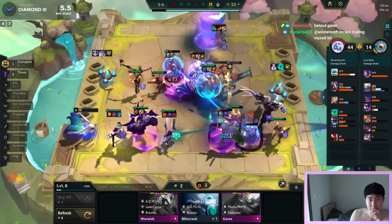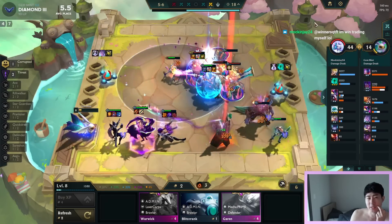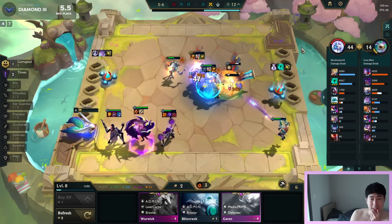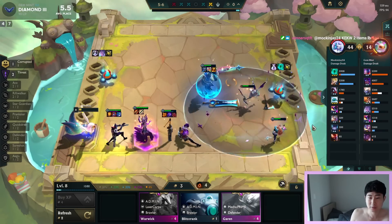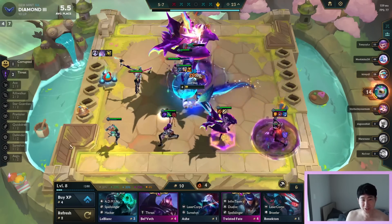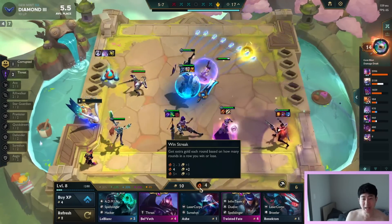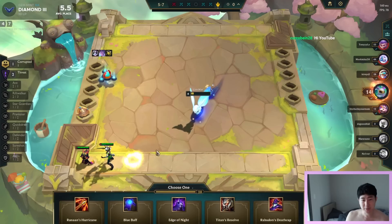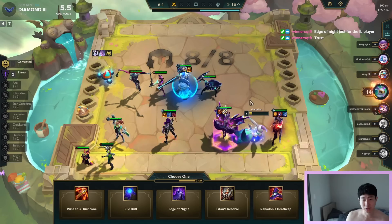This is the problem - he also has a Blitzcrank 3. He only has 2 items on LeBlanc though. My positioning was good. As long as Jhin doesn't get assassinated right away, we should be good. As for win trading - LeBlanc winner viewers in the chat - no, you don't have to win trade, you can beat me. We don't cheat, guys. Let's see what this item is - Edge of Night. Edge of Night's probably good.